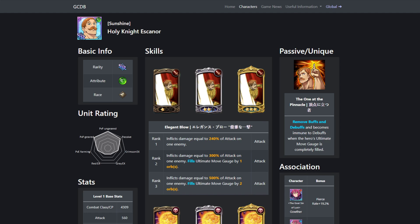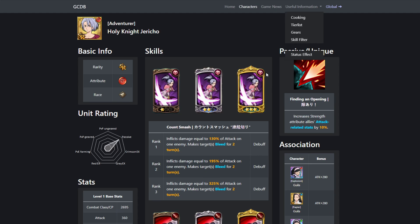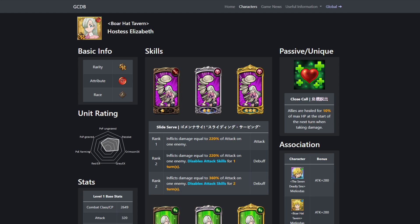For the fourth slot, you're probably just going to take Elizabeth — she's going to give you a lot of healing, which is really good. If you really don't think you need Elizabeth or you're not dying as much, you can take Jericho, who gives 10% attack related stats to red units. You can also take Twigo if you think you just need more HP entirely. Those are your options in the fourth slot.